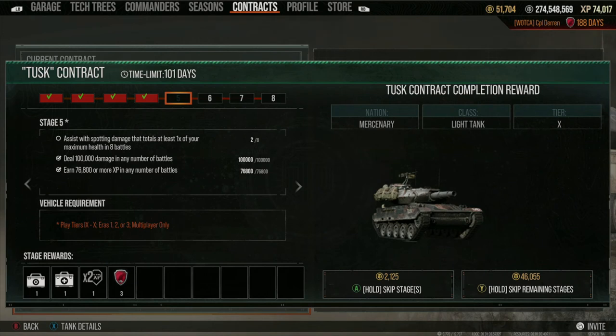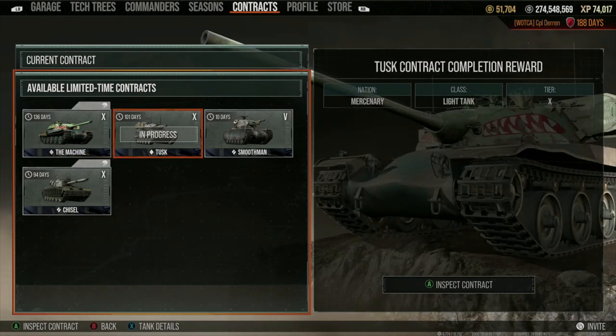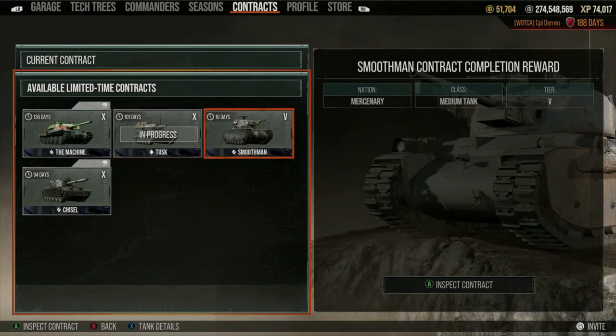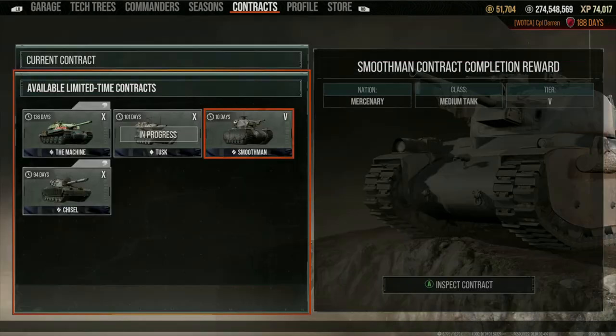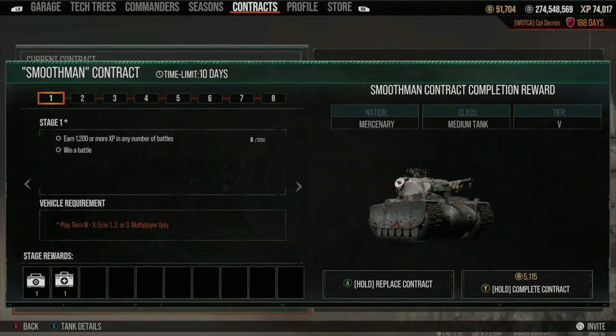You can only sign one contract at a time, so make sure the contract you pick is one you're going to stick with. There are four contracts right now, so pick the one that interests you most. If you decide midway through to switch — say you're halfway through the Tusk and sign on with the Smooth Man — you will lose all your progress on the Tusk and have to start over again.